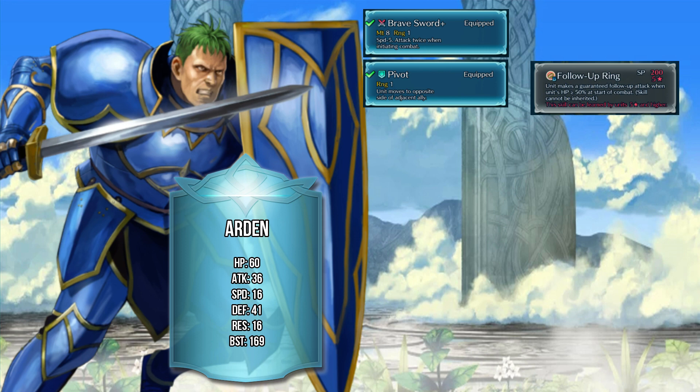For his special skill, let's give him Ignis — it's the simplest and best method to expand upon him. Even though he has less speed than ideal, he'll still be able to trigger the Ignis proc and basically decimate any enemy he's going up against, as long as he's initiating in player phase. He will be the key one-shot unit there, just by his B skill alone. It's actually pretty interesting and scary. Ignis is a very good special for him if you're going with the follow-up build.